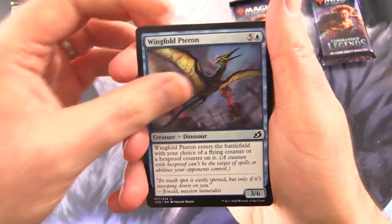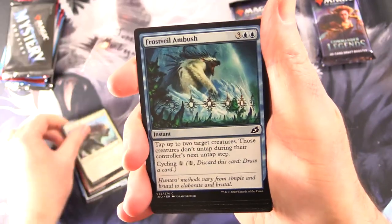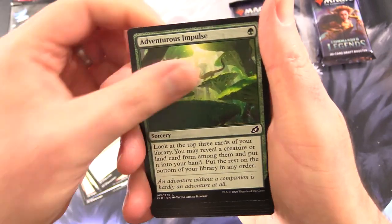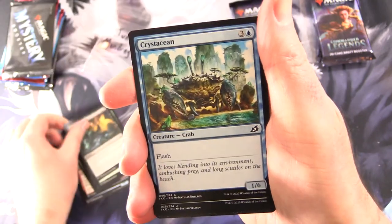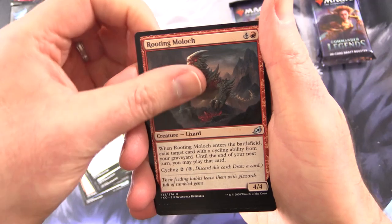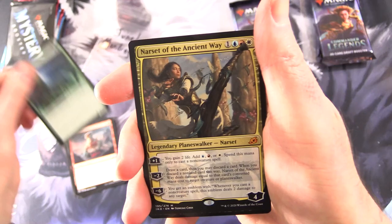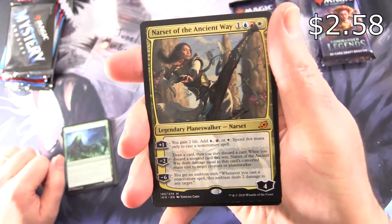We start off with Wingfold Pteran, Tentative Connection, Solid Footing, Frostveil Ambush, Lurking Deadeye, Adventurous Impulse, Excavation Mole, Suffocating Fumes, Crystallization, and uncommon Swallow Whole, Rooting Moloch, Ivy Elemental. When I get a peek at something there — it's a Planeswalker. It's a mythic.